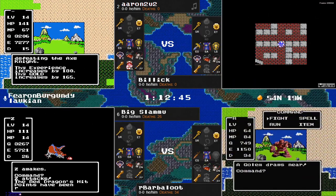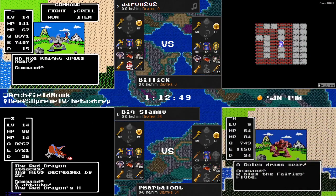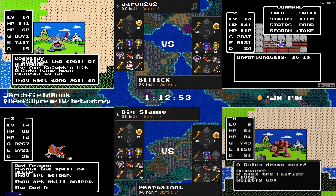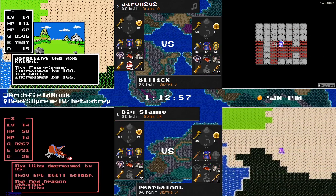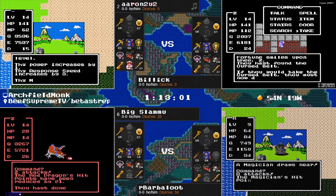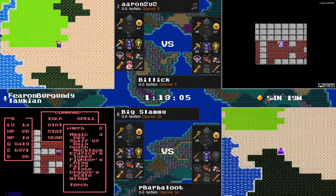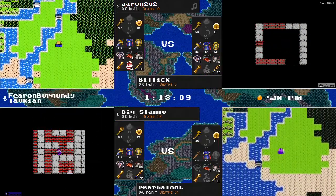Big Slamu just going toe to toe here — no Stop Spell, no hesitation, just mashing that A button. He says, I'm either going to get this experience or I'm going to go home. Here is level 15: one power, three speed, eight hit points, two magic points. That basically changed nothing.